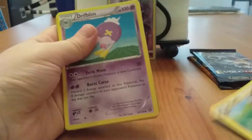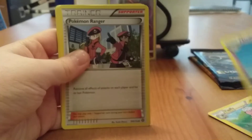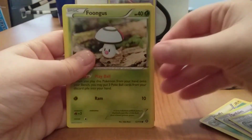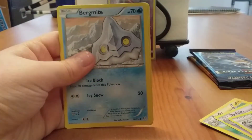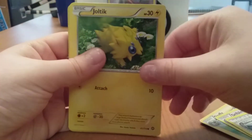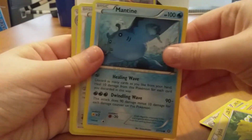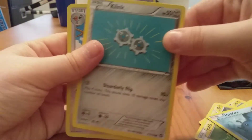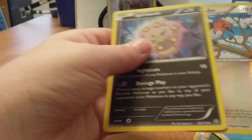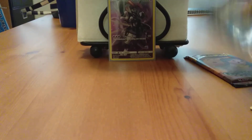We got a Flappy, a Drifblim, Pokemon Ranger, Fungus, Bergamite. Oh, Joltik — that's my buddy on Pokemon Go. Mantine, Klink, Fletchinder, and Spiritomb. Let's just put those cards aside.